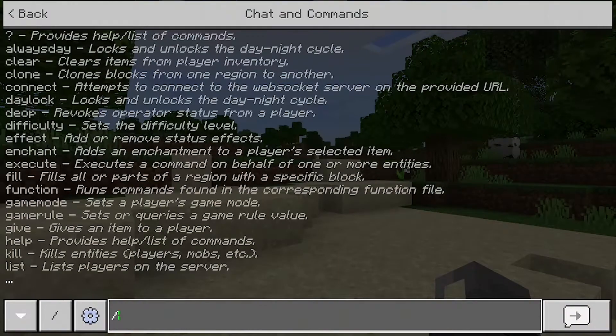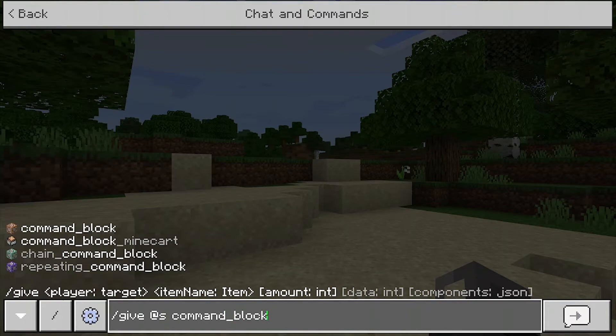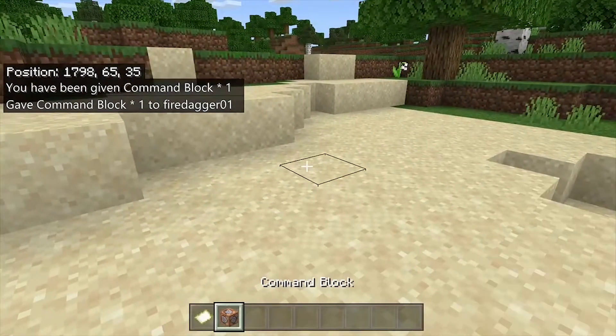So first of all, you're going to have to get your command block. So slash give at s command_block. So now we have our command block.